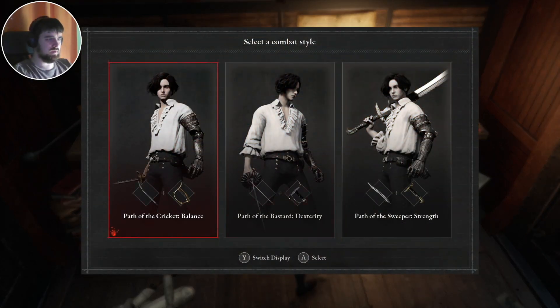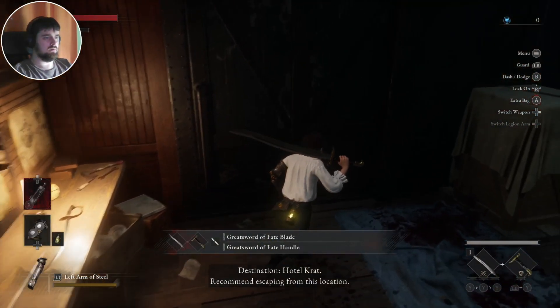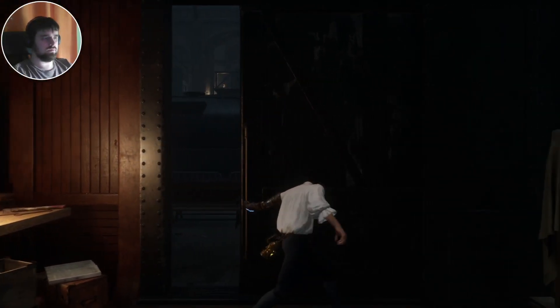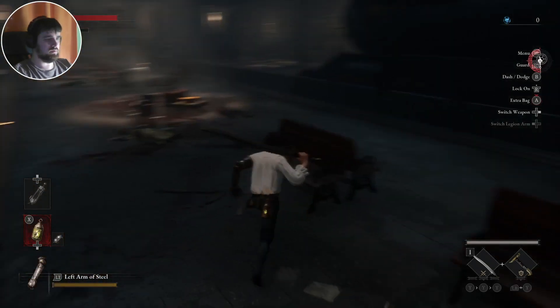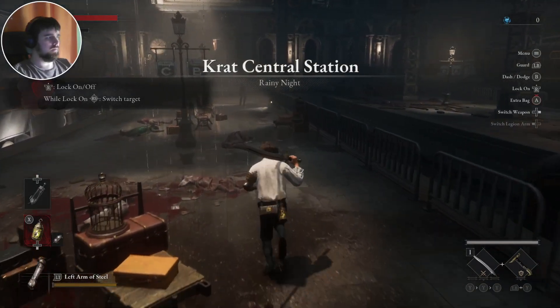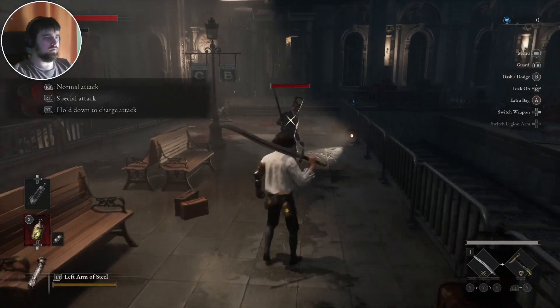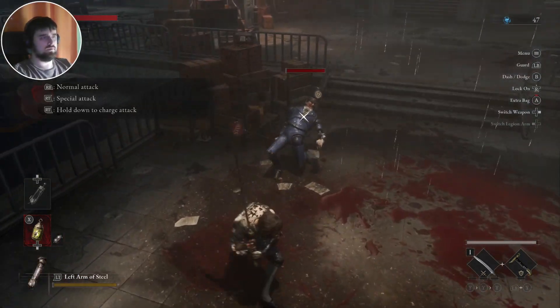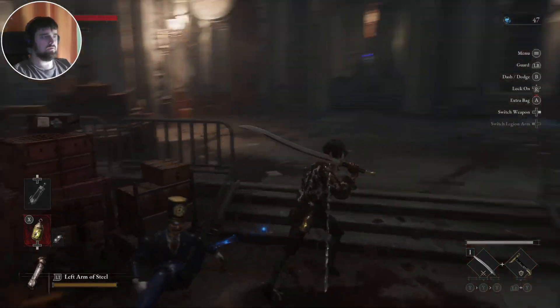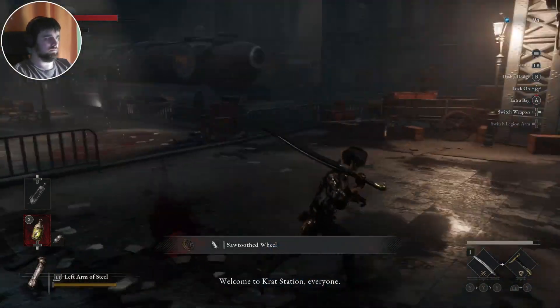Now we must choose the style of the game: Balance, Dexterity, or Strength. Previously I started with a Balance character. And actually I think it doesn't matter. Now I want to choose the Strength option. I've played some time ago so maybe I forget some of the controls, but I think we'll remember it quickly.